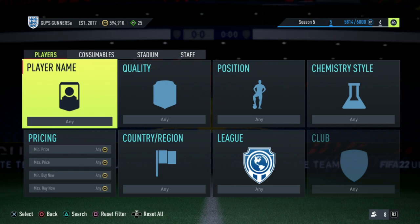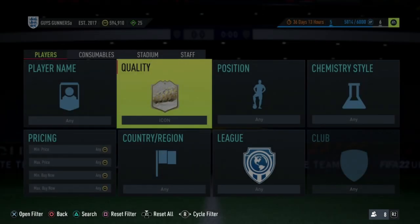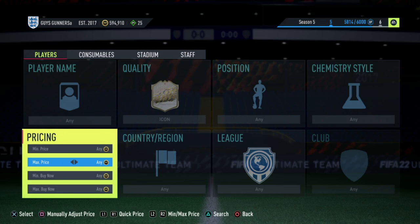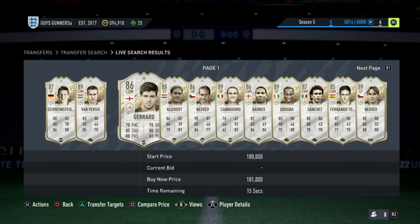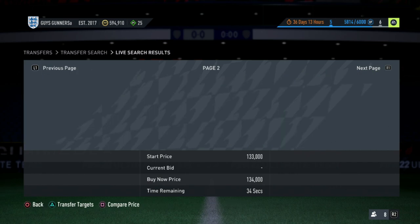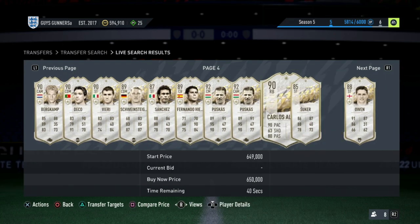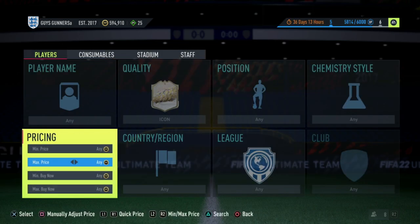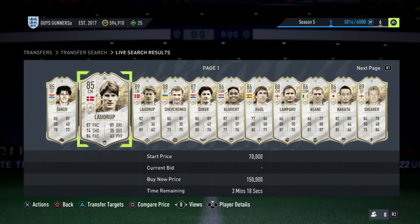Finally, the final trading method is going to be the highest budget trading method that I show you guys in this video. I recommend that you guys have a couple hundred K before you start doing this method, and that is going to be the icon trading method. There have been base, mid and prime icons out for a while now in the game, as well as prime icon moments, leading to a range of icon cards open on the market. The first method is similar to the Silver Team of the Week method - just search the icon market, then scroll through the pages until you find an icon with a bid on. It normally takes two or three pages to see an icon with a bid on. If you are unsuccessful, you can go back and change the max price to around 70K, which will show you a lot of icon cards going on bid reasonably soon.